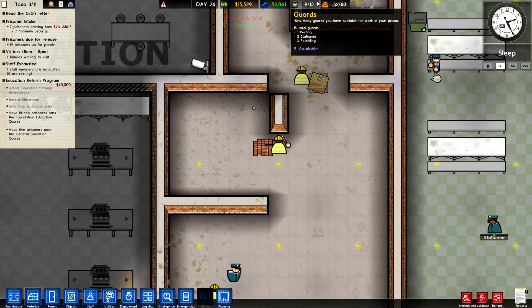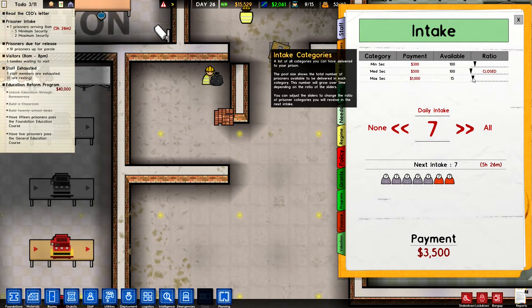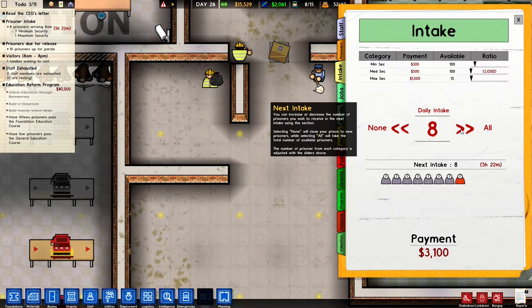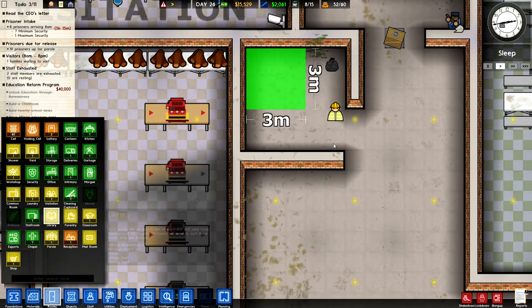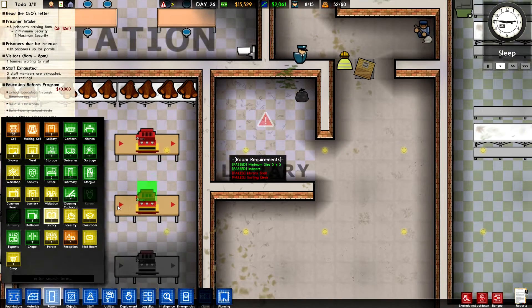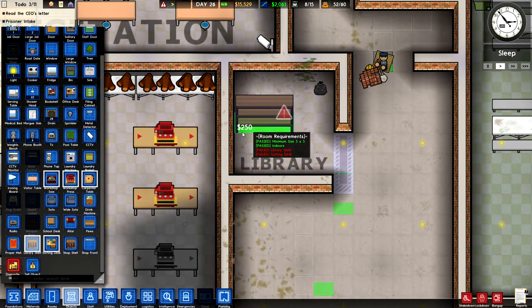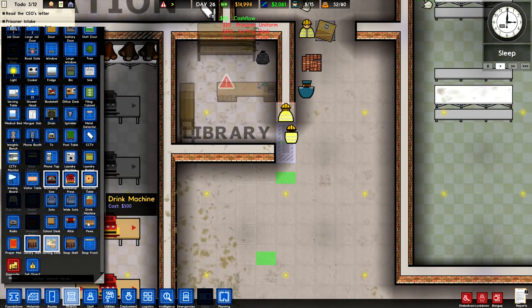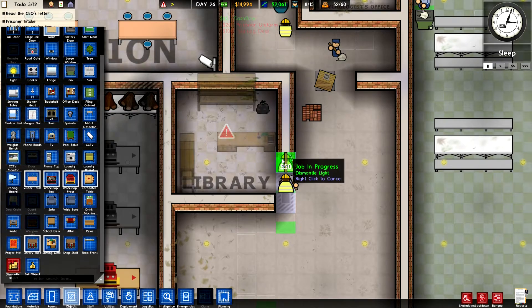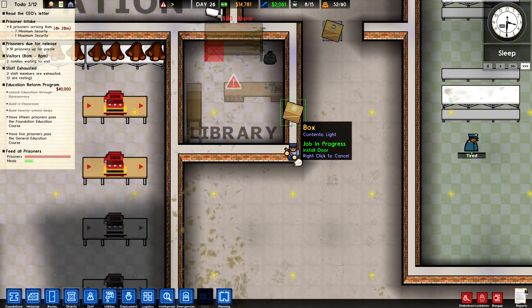We've got seven prisoners arriving but room for eight, so let's increase our intake. Let's get a maximum security prisoner in here just for grins. I'm kind of looking forward to seeing what happens. Let's go to the library - it needs a library shelf and a sorting desk, so we'll put those in there. Hold on - we want a regular door there instead. Good.